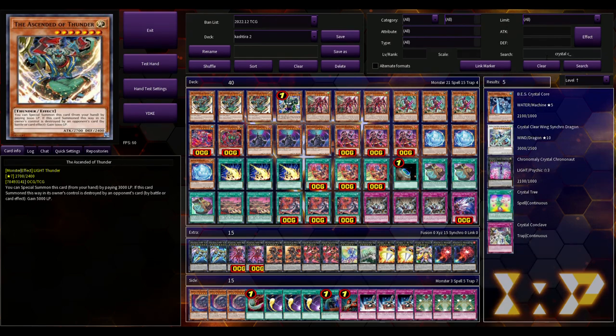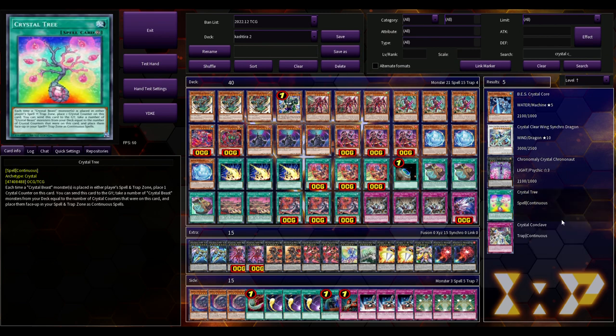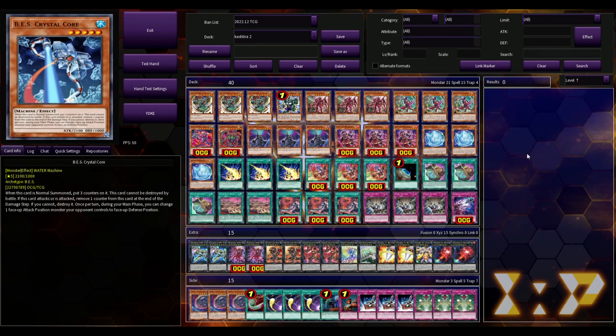The way Crystal Conclave works in the OCG is that if your opponent destroys your Crystal Beast on the field with Dark Hole or Raigeki, after the fact you can activate Crystal Conclave and get the effect - but that's not how it works in the TCG. Yet on EDO Pro it works with the OCG ruling, which is obviously not correct. It could be an oversight from the developers. Other than that I haven't really run into any massive issues or bugs.